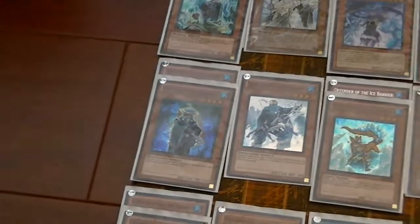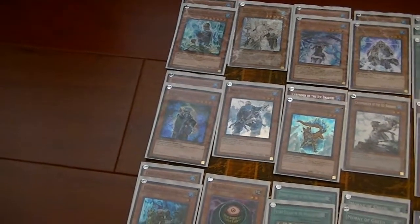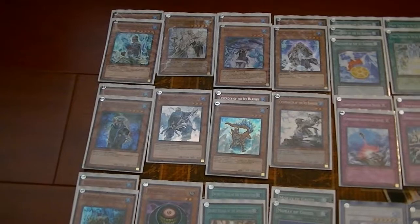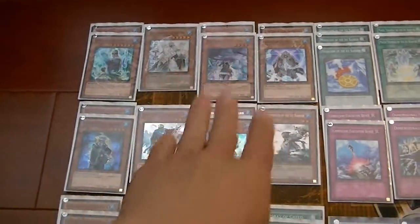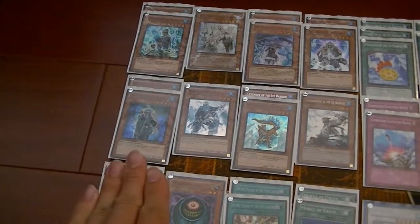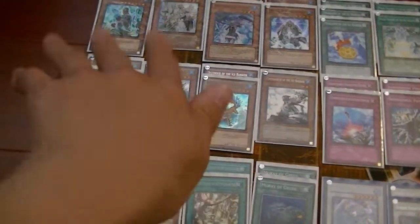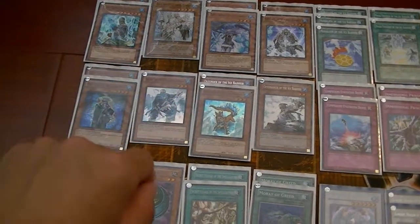Strategist is really the major draw power of the deck, because without it you can't really combo into everything. And in this version you can have a lot of cards to dump. With the vast majority of draw power in this deck, you can cycle through your deck and you will never top deck.